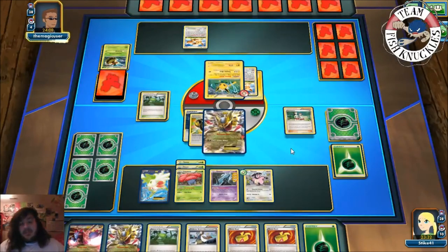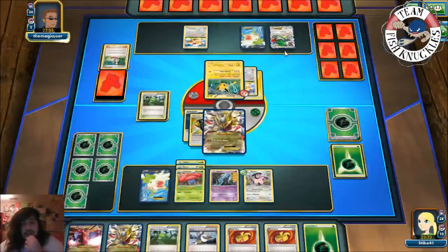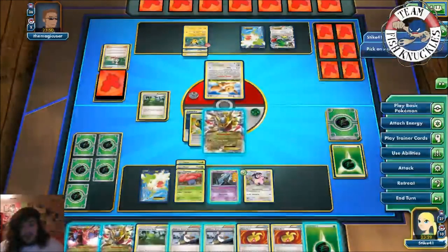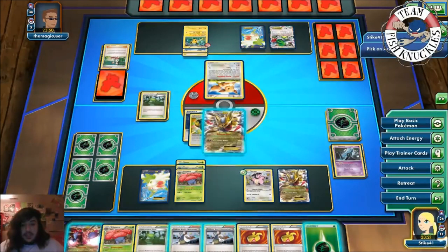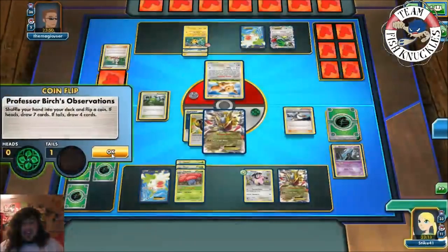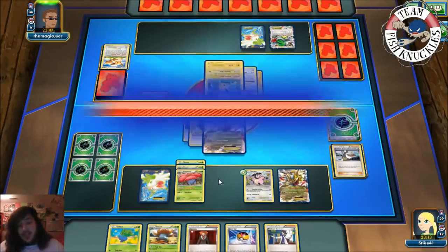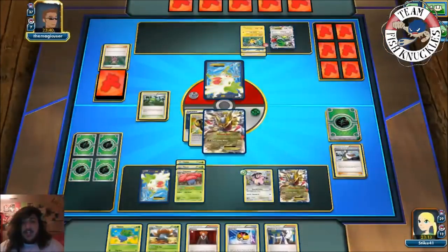They Sky Return for 30, not knocking us out. We attach a Grass energy to the Unown, Life Center the Vespiquen, retreat to Giratina, and Chaos Wheel for the knockout — taking our first prize card. They can't play stadiums but they could flip over a Giant Plant. They probably received Teammates, searching for Combee and Vespiquen, but realizing they can't attach DCEs. Next turn we put down Giratina, use Farewell Letter, and Birch. We Chaos Wheel for the knockout and take another prize card.